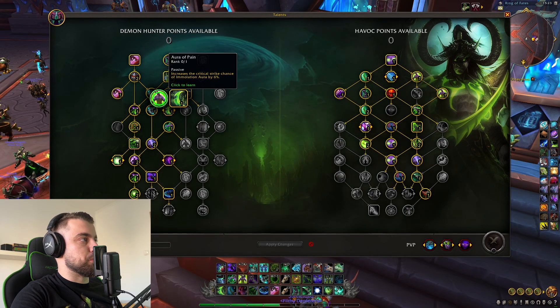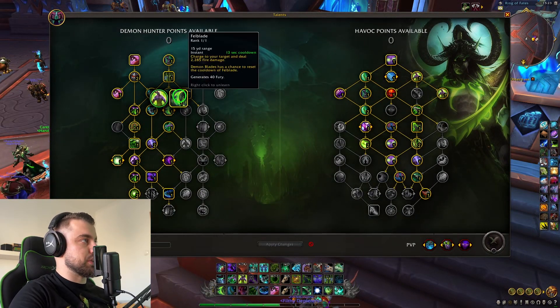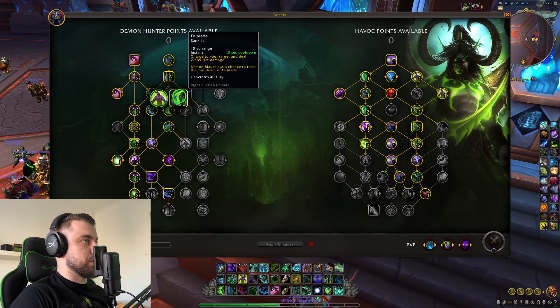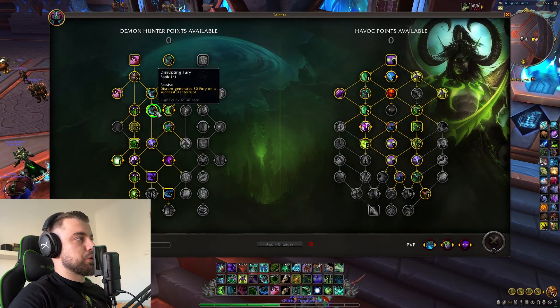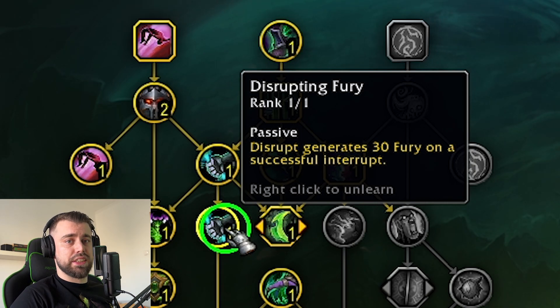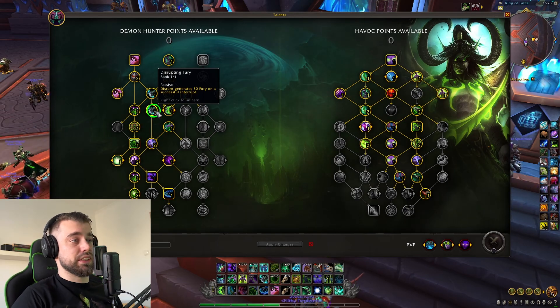Here we don't get Aura of Pain because we do not need Immolation's additional chance. We just need more mobility, which is Fel Blade. We cannot replace Fel Blade with anything because we need it - we're obviously playing with Demon Blades and it generates more Fury and helps with gap closing. Then we go with Disrupting Fury. Disrupt generates 30 Fury on a successful Interrupt, so basically each time we interrupt a target, we will get 30 Fury back. Everything that builds Fury is amazing.